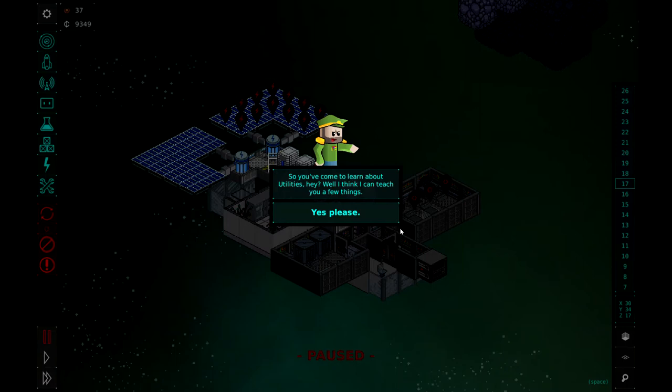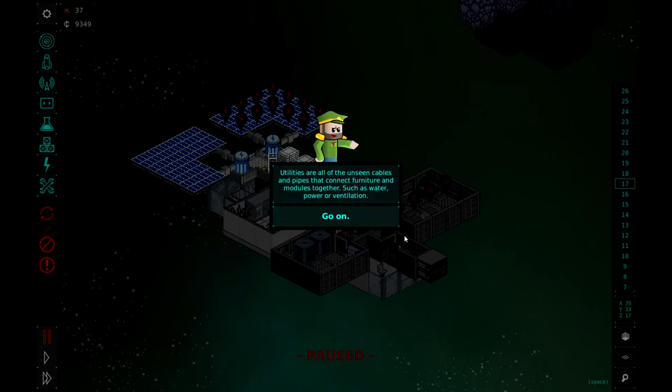Alright, we have loaded back in and our friend here who looks like General has more commands for us. So you've come to learn about utilities. Well I think I can teach you a few things. Utilities are all of the on-screen cables and pipes that connect furniture and modules together, such as water, power, and ventilation. I'm going to show you how utilities work and how to properly supply your station with all of its needs. But first, let's take a look at the utility view.